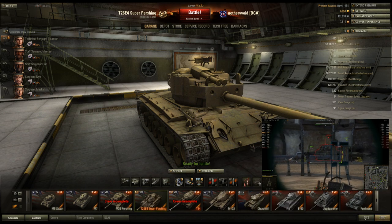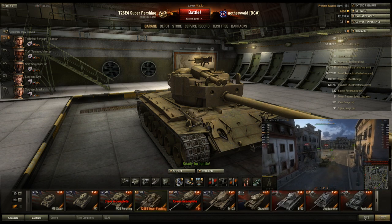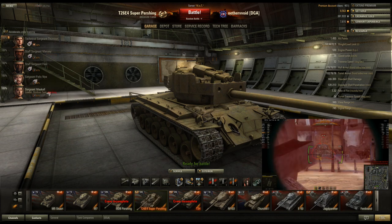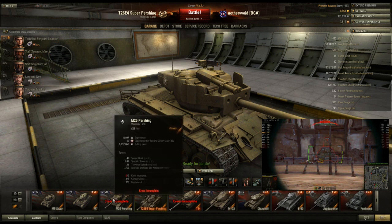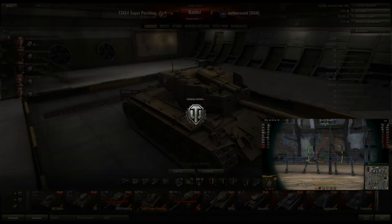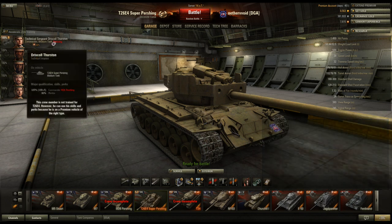I usually run a full rack of consumables in tier 7 and above to get out of sticky situations. Your crew should look pretty good if you're grinding this tank. This is my Pershing crew - you can basically use this tank to help grind your American medium crew. You just right-click, send them to the barracks, go to the other tank, and pick them out. It's a great tank to grind credits while also working on your Pershing, Patton, or whatever American medium crew you have.